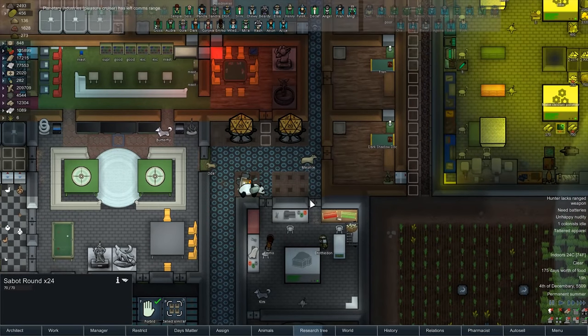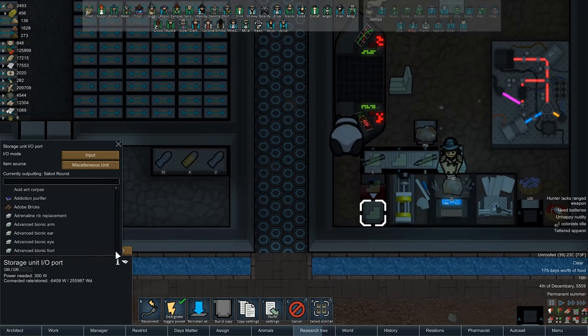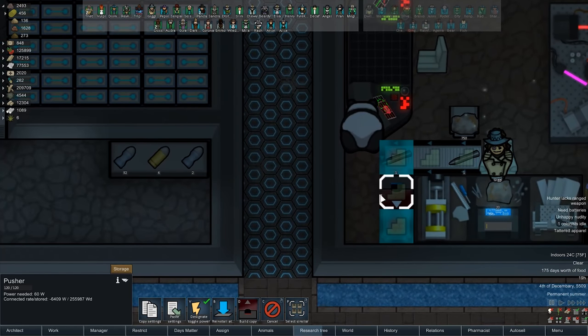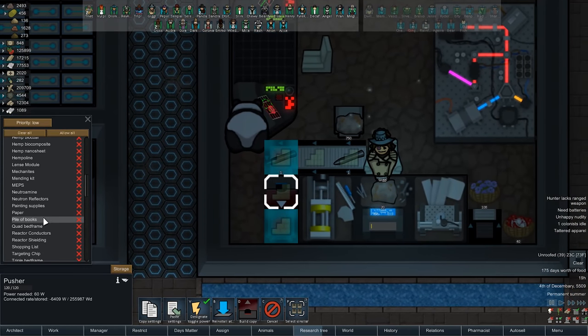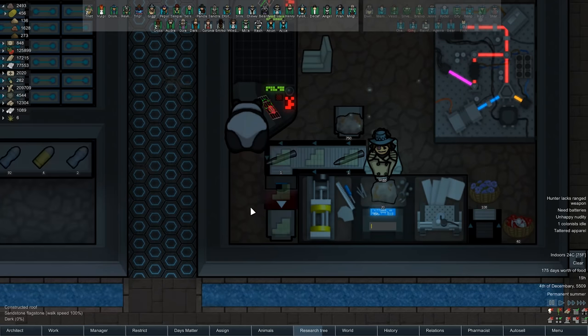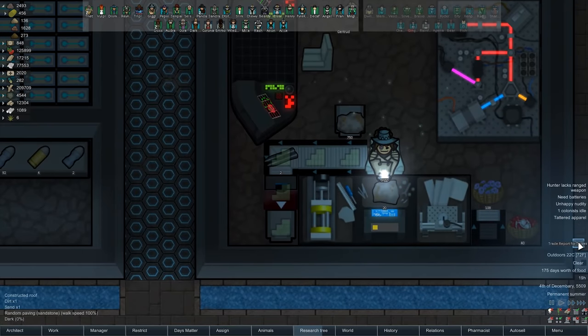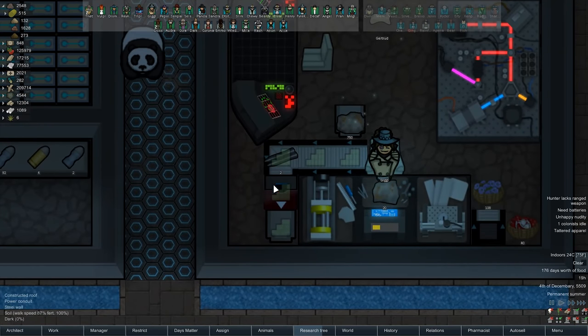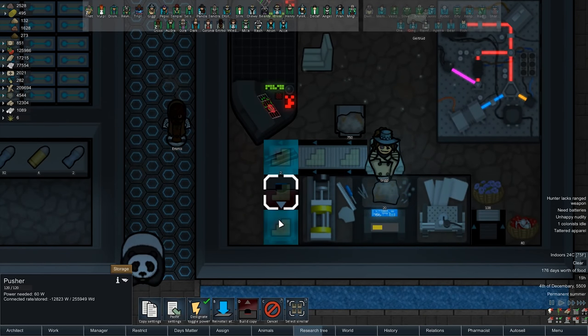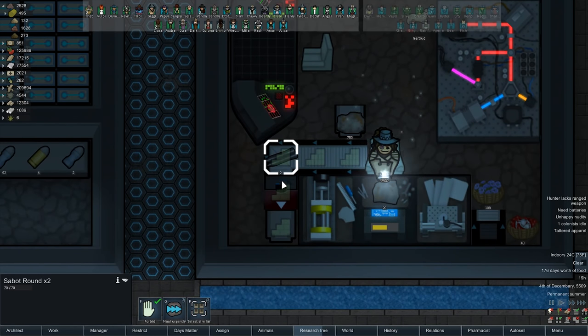I'm still not sure why it can't push to there - I thought it could. I thought it was doing so earlier. Did I accidentally say no sabot rounds in here? No, they're still allowed, it just won't push them, which is unfortunate but all right.